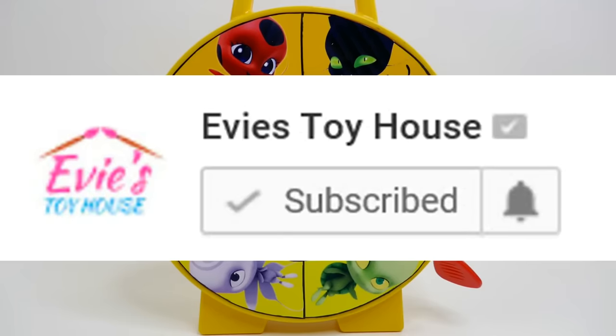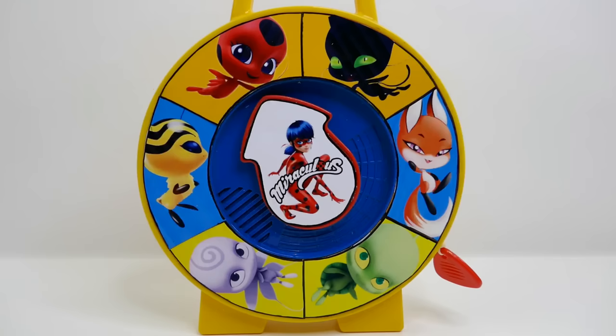Before we start, if you enjoy watching videos like this make sure to give this video a big thumbs up and also subscribe. To play this game we're going to spin the arrow, and when it lands on a Kwami we'll get a fun surprise. Are you ready? Let's get started!